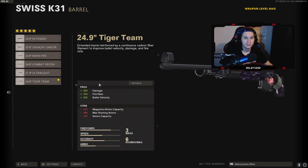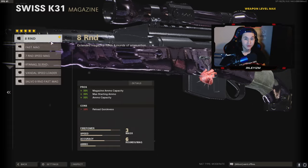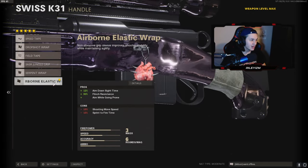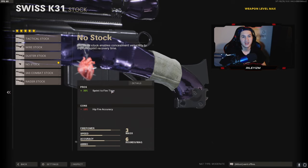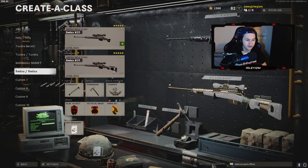For the body I run the Tiger Team spotlight. For the mag I've got the 8 round mag — it's pretty nice that there's an 8 round mag for this sniper. Treyarch blessed us; they dropped the 8 round mag so when you add the Tiger Team barrel you have 6 bullets, which is absolutely beautiful. For my wrap I have the airborne elastic wrap, and for the stock I run no stock — sprint to fire time is just so important. Jumping over to my second Swiss: 24.9 Tiger Team barrel, Tiger Team spotlight, 8 round mag, airborne elastic wrap, and I'm running the Raider stock. This class setup is beast, guys.